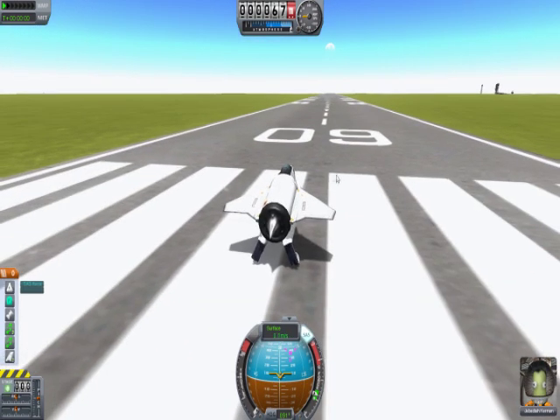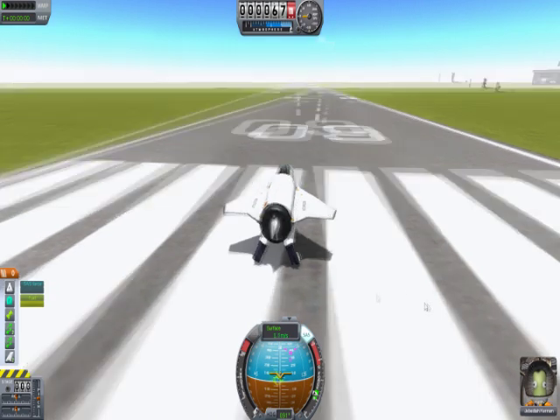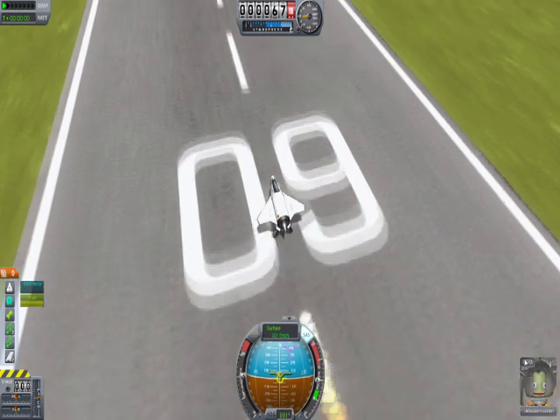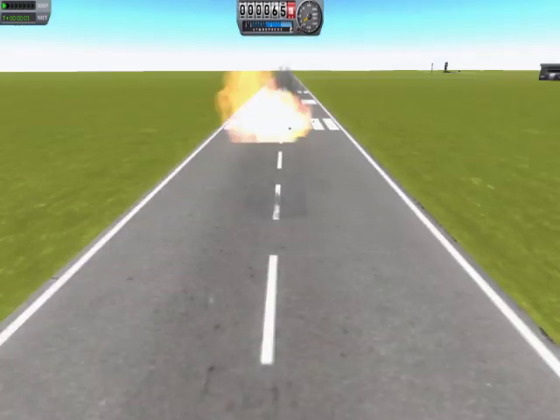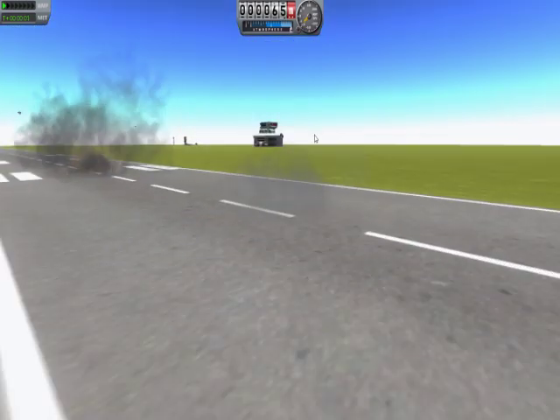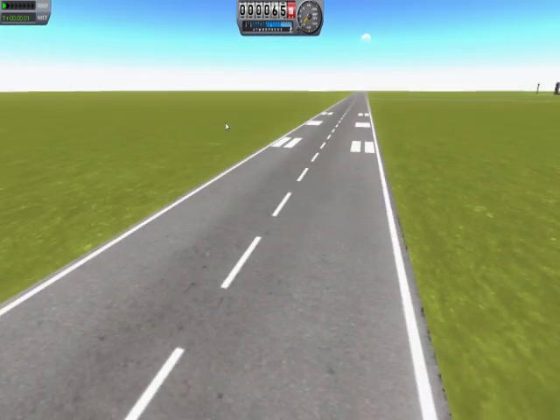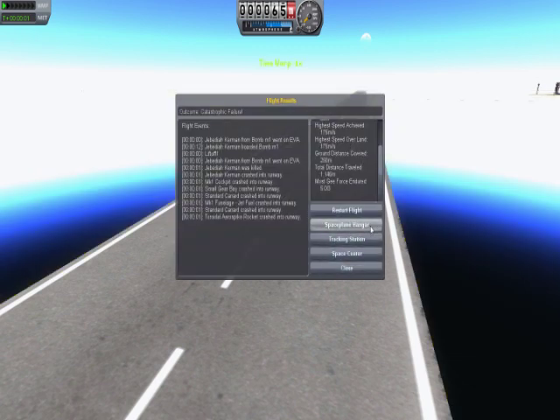We're going to press space bar. We do have a problem with our jet, I think we better restart. Let's make a new jet.